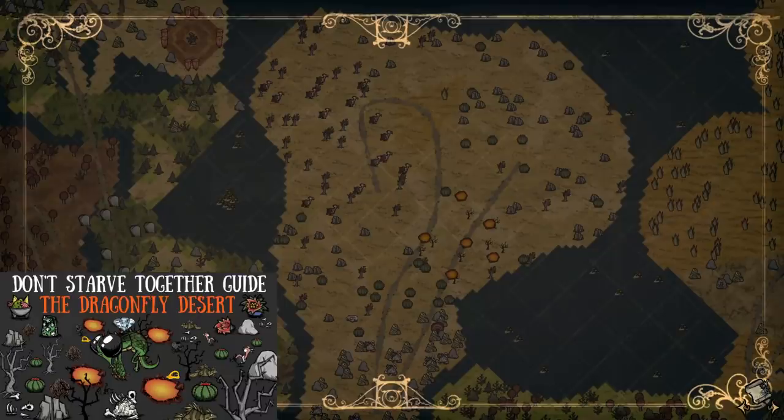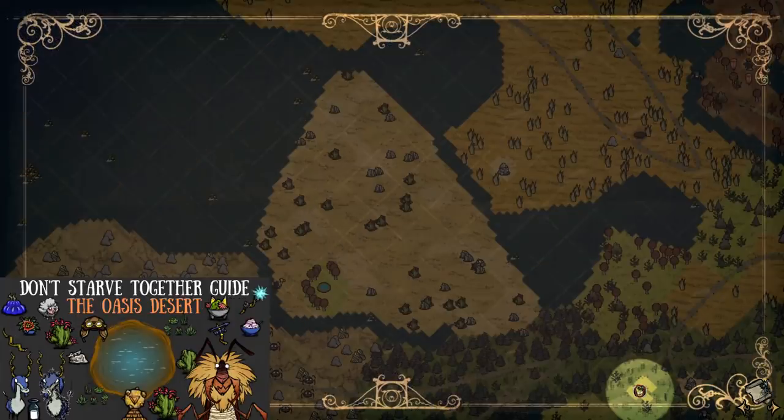First, we need to know where to get the green, prickly plants in the first place. Cactus grows in the desert, and the desert alone, mind you. But thankfully, we have two deserts to choose from in this game, so cacti numbers should be pretty good in every world. The Dragonfly Desert has round cacti, while the Oasis Desert has the more tubular kind dotted around it. They are literally the exact same apart from how they look, so cacti can help indicate which desert you're actually in, nice and swiftly.